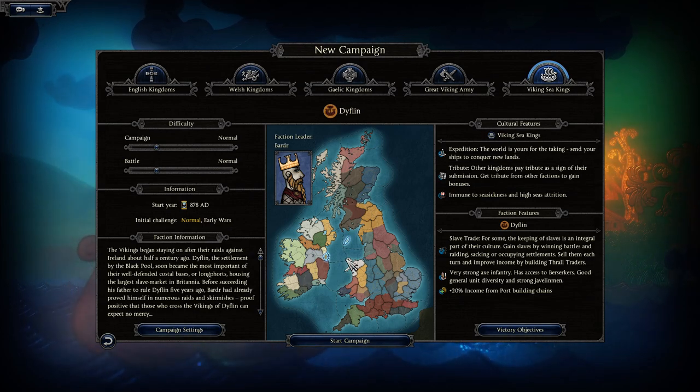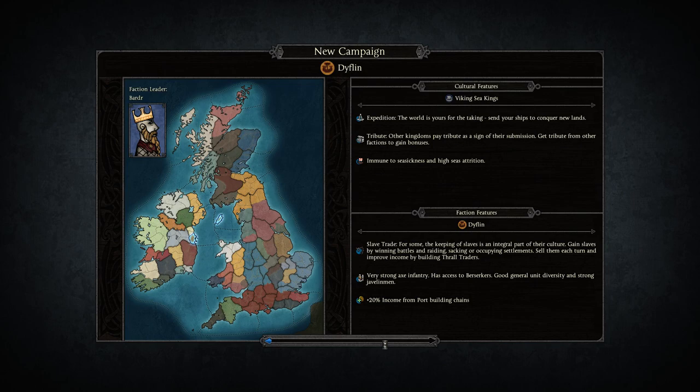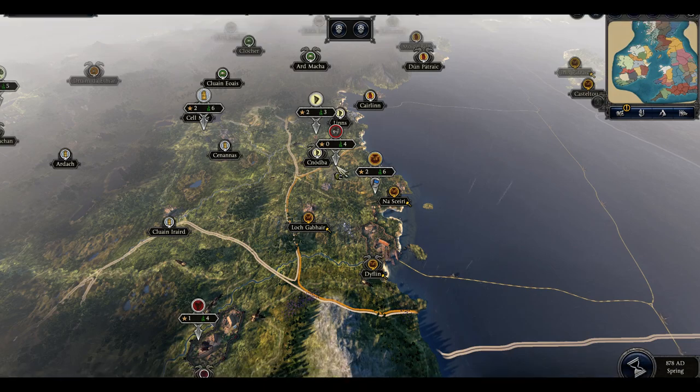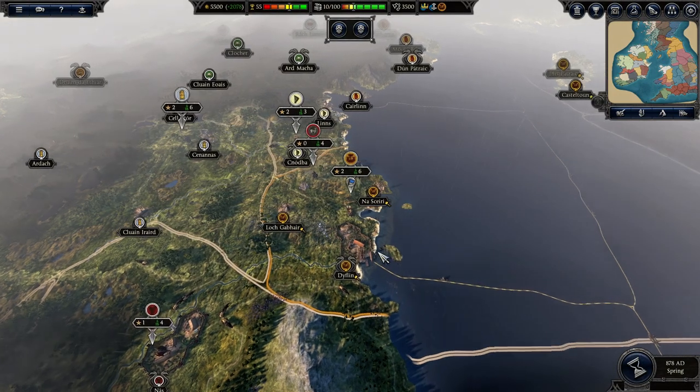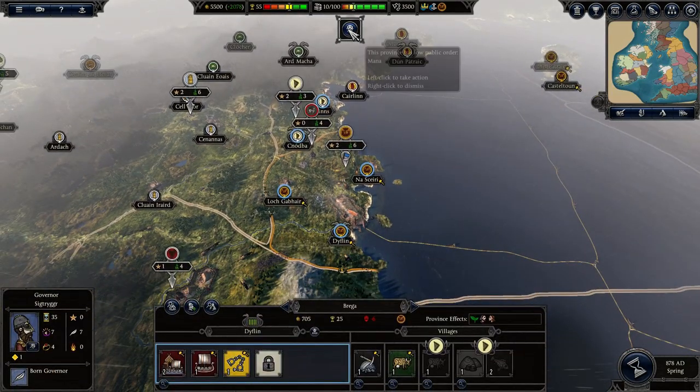I want to play as like a raiding faction, but for some reason or another, I always get distracted from that - either someone invades and I spend a long campaign fighting in those lands, or something like that. I just like expanding, so it's hard to just send out roving warbands. Because even though you get a lot of money, you don't get any more land.